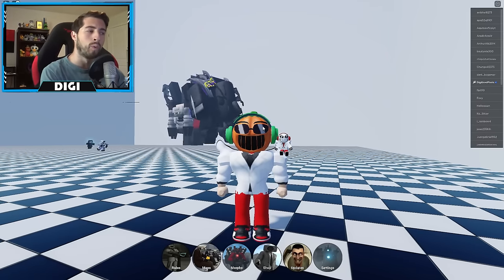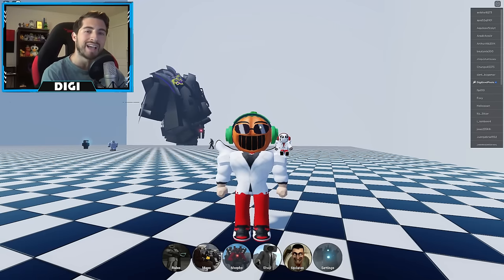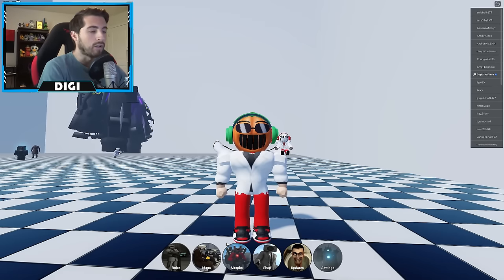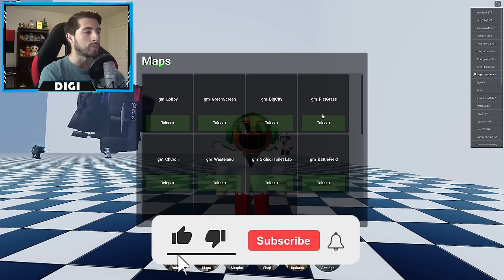Hello everybody and welcome back, my name is Digi and today I'm gonna be showing you guys how to get the Titan Clock badge. But before I keep going, shoutout of the day goes to user 'leave it be' for commenting first. To get the Titan Clock, open up maps and go to Flat Grass.